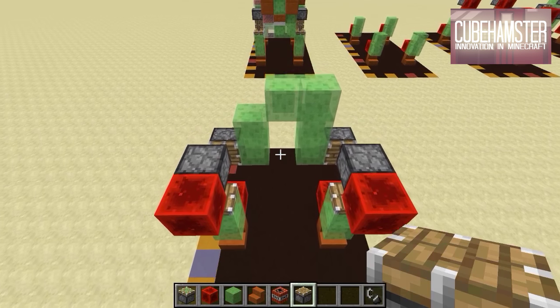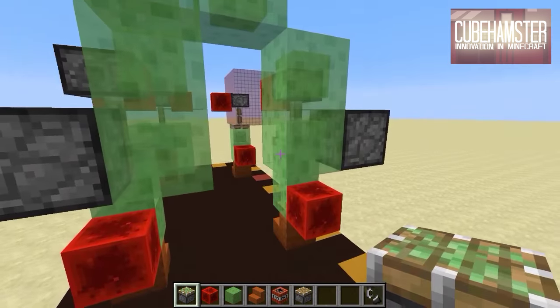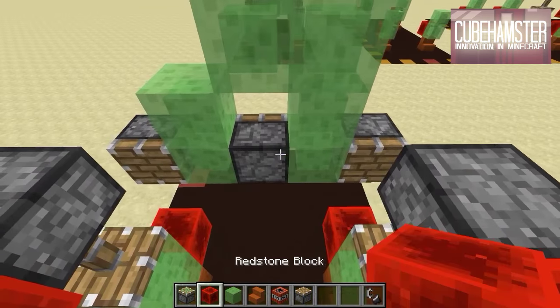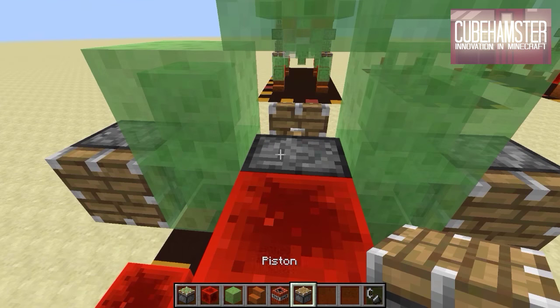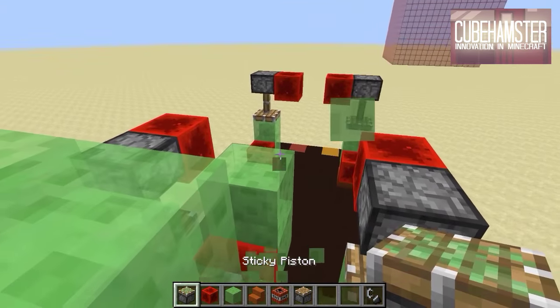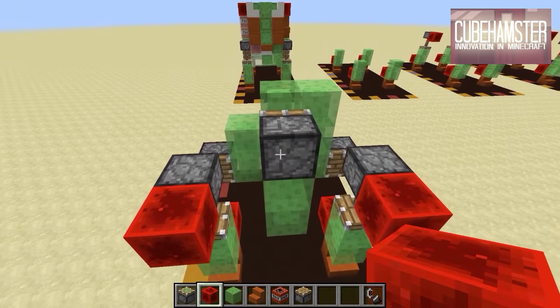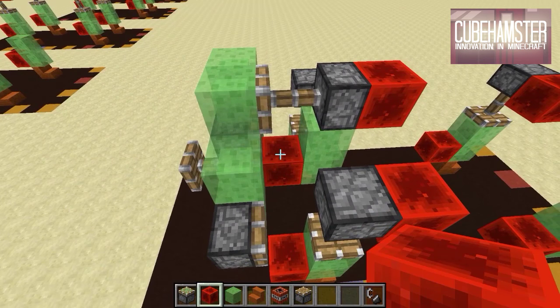For step four, grab a sticky piston, go to the back, and place it there. Then on the other side place a redstone block. In the little hole, place a normal piston. Then grab some slime blocks, go up, and place another sticky piston facing backwards. Finally, place a redstone block here. That's step four.